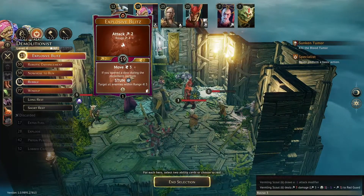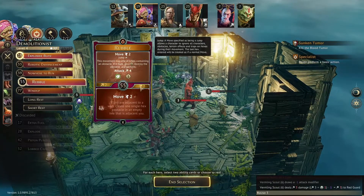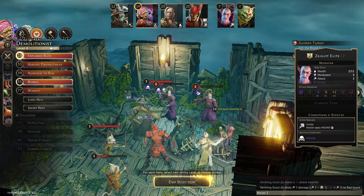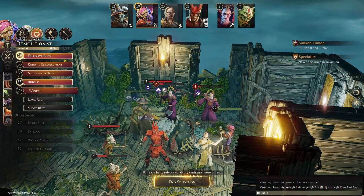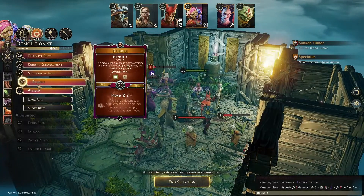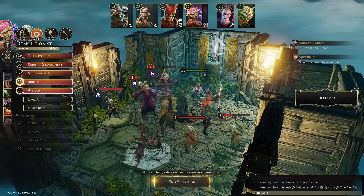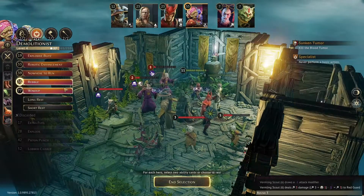I'll skip the bottom ability of Explosive Blitz since I can't do a basic action — I just want to go early. I'll use Rubble for a move. Actually let's go later with Rubble and Wind Up, using the bottom ability of Wind Up. Then I can go out here depending on who's alive for cleanup, or go here and use the bottom ability of Wind Up after to double the move.